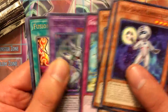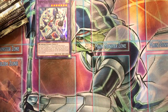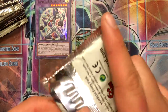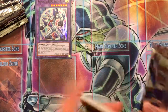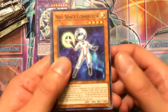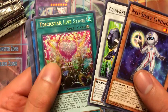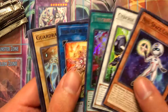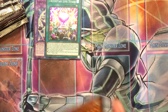Elemental Hero Brave Neos, Fusion of Fire. So we got two Fusion of Fires, that's pretty cool. A little Trickstar Live Stage - that's a secret rare, that's pretty cool. Hita the Fire Charmer. Secret rare in my second pack, that's pretty interesting.